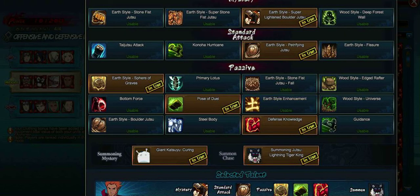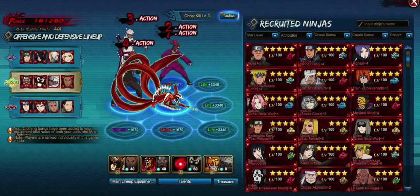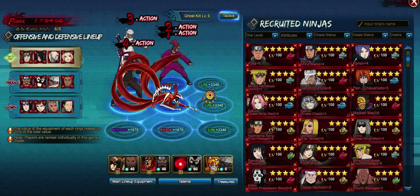It's making sure everybody lives — tank team in the middle — see if we can't make this work. Got Pose of Duel and Defense Knowledge, which really makes Roshi and the Six Tails really tough. Of course we have Killer Bee in there to buff all our Jinchuriki, and we're running four of them — Fu and Gaara are in there.